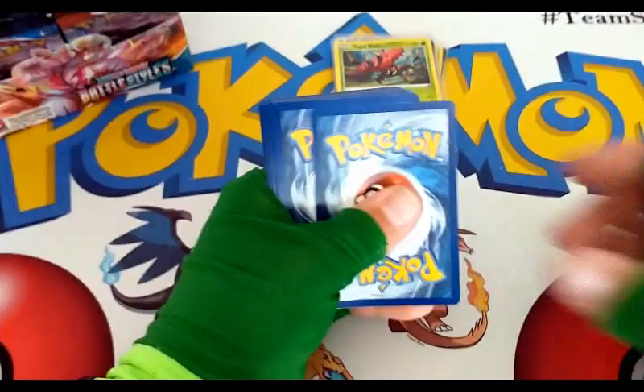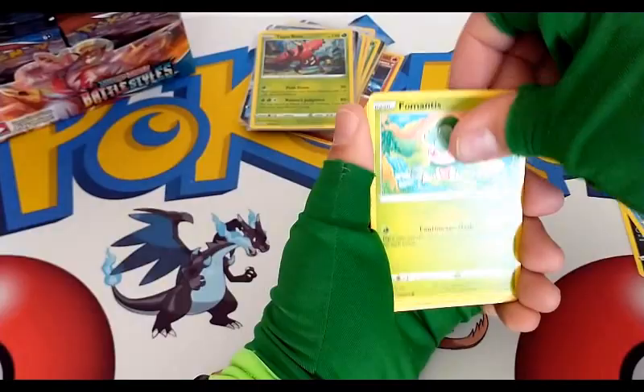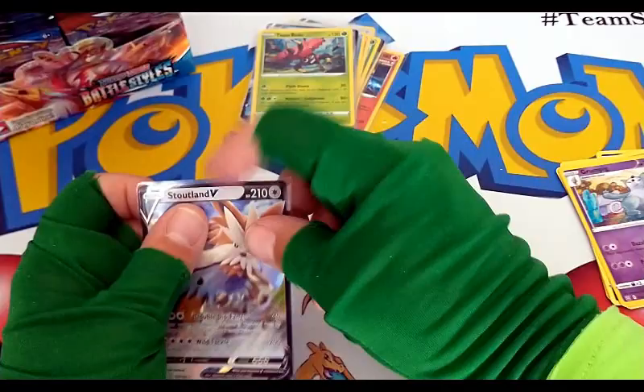Energy, Painter, Bruxish, Crabrawler, Mareanie, Cubone, Ponyard, Houndour — reverse uncommon Grumpig and another V card: Stoutland V. Would make a good supporter depending on the strategy of your deck — that's the Stoutland V card.